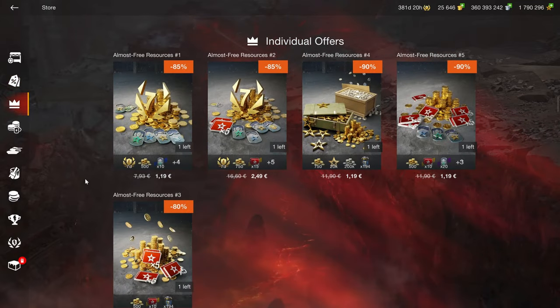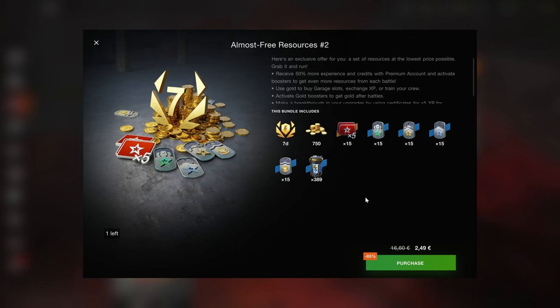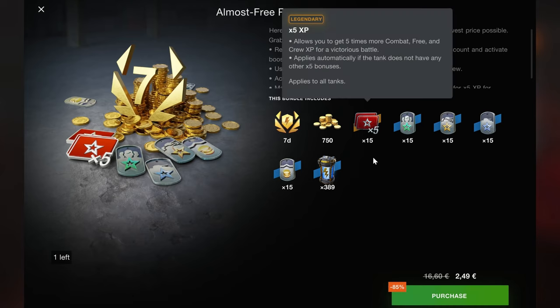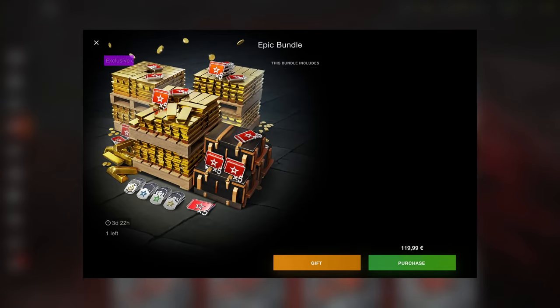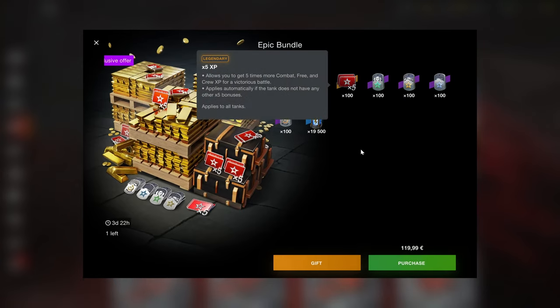The individual offers are, well, individual, and it's almost free resources. Almost free is not a thing — it's either free or it's not free. 250 for 15x5 in 7 days is pretty solid. If you're trying to go on a grinding spree and obtain two new tier 10s or whatever, this could be very useful because with 15x5 you can pretty much get through an entire tier. The resources here are very expensive — it's just black boxes, the same as the regular gold bundle, but again, here are the x5s.